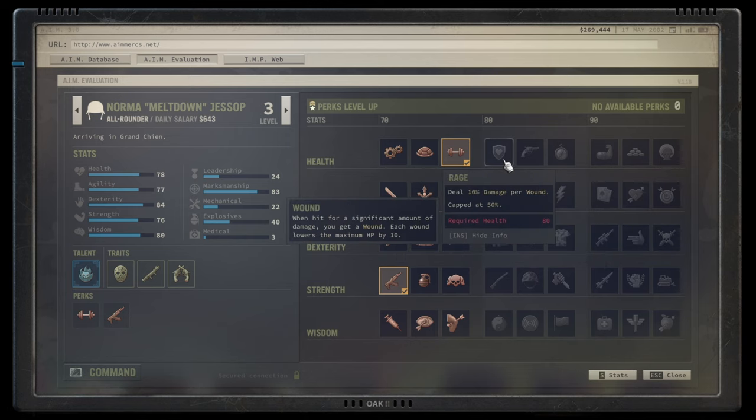Moving to the silver health tree: Rage gives 10 damage per wound, capped at 50, so when you have five or more wounds it is surprisingly good. I was skeptical at first, but it has more than a niche application. That said, toward the end game things become quite binary — you either get shot down or you shut the enemies down — so it might be a nice extra talent but not the first I'd pick.